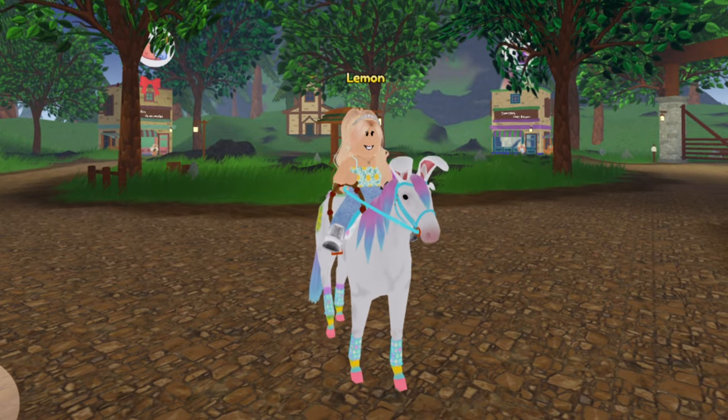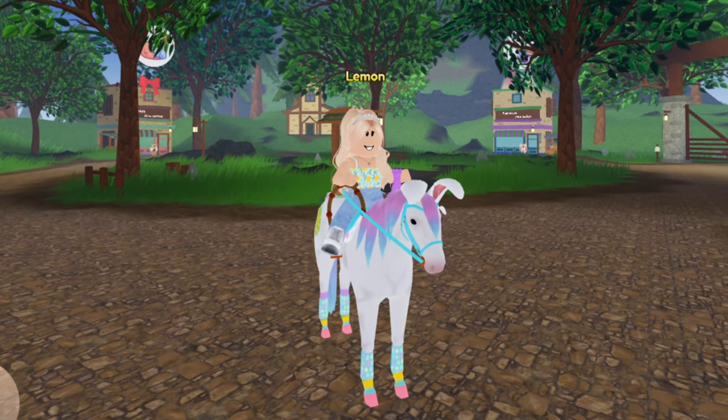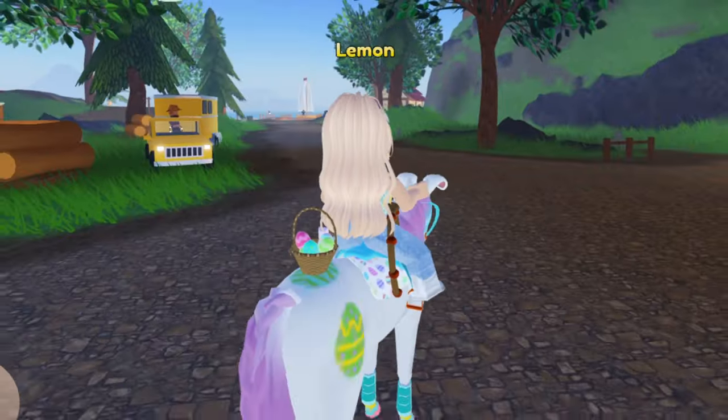The following year, 2023, what Wild Horse Islands did is they turned it into the spring event. So instead of having an Easter event, they had a spring event. However, what they also did is they converted any of the Easter accessories to have a spring label.